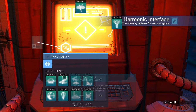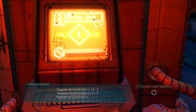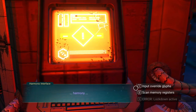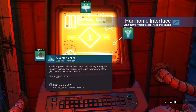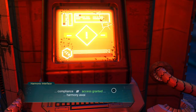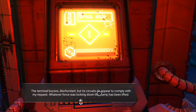Remove blue. So it's eight, nine, nine, nine. Okay, we're in compliance - access granted. Harmony awaits you. Lift lockdown. Terminal buzzes, but its circuits do appear to comply with my request.